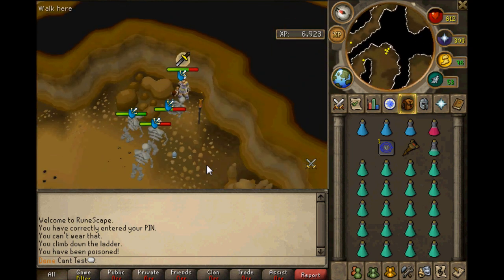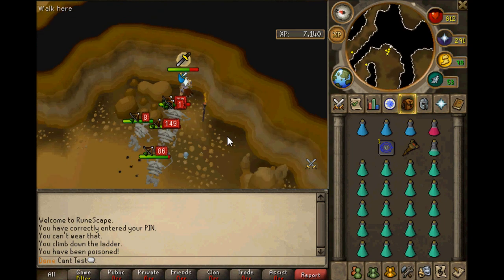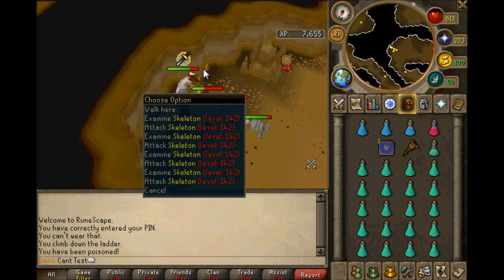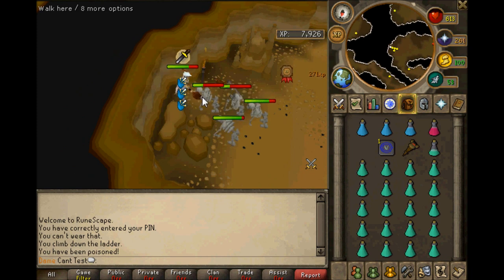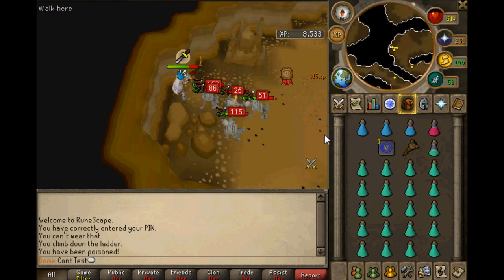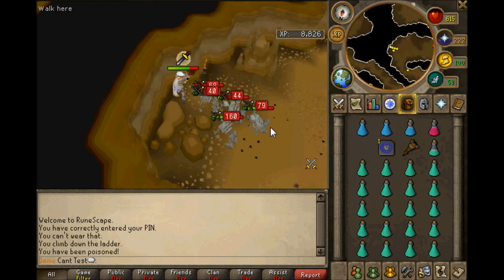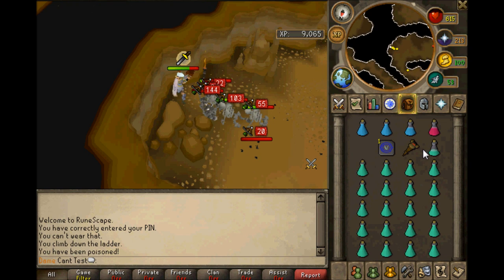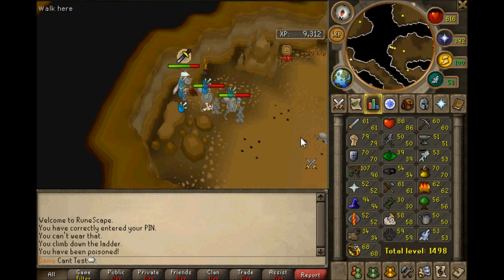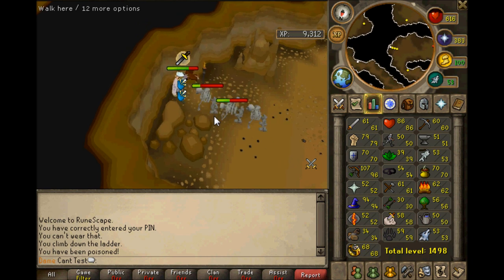Always try and hit as many as you can. Say if I could just be attacking that one and only hitting those three, but if I attack this one I'll hit all four of them. It will get to a point where they're all lined up on top of each other, so you can just attack one and hit them all.